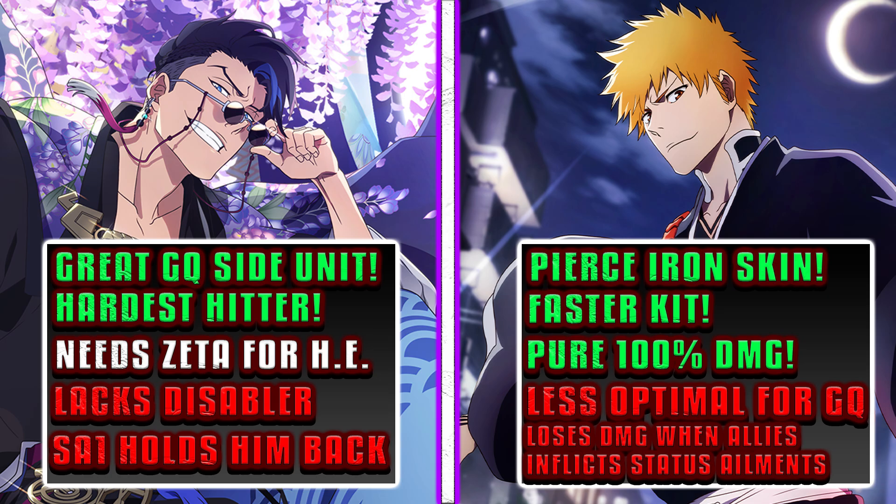As for Ichigo, huge W on Pierce Iron Skin — he does not need to inflict a status ailment to bypass the enemy's damage reduction in Inheritance Trials. You just use his strong attacks and it's a done deal. He also has a much faster kit. That 3k beam helps him keep his distance, line up waves of enemies to take out, gets the job done, accompanied with his double fullscreens. It's a great kit that's going to age like fine wine as the game progresses. And he has 100% pure damage — as long as enemies aren't inflicted by an ailment, Ichigo just shreds them without having to worry about a single thing.